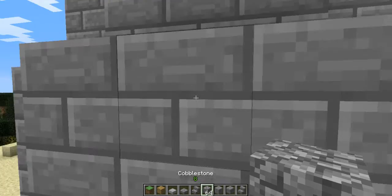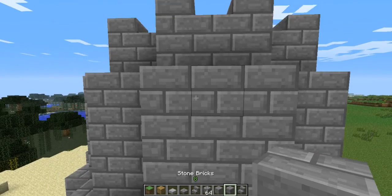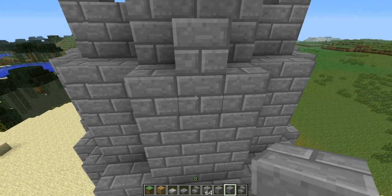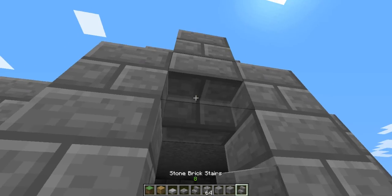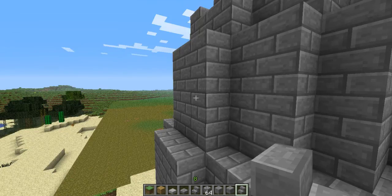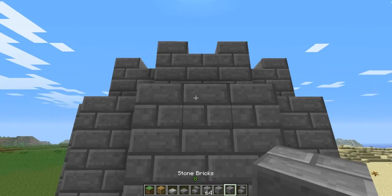Now we'll just move over and this will pretty much just be like an arrow shoot — this will just be for the outside of the tower, facing outside. And what you do is just put a stone up like that and a stone like that — small arrow shoot — and we'll just do the same for this side.